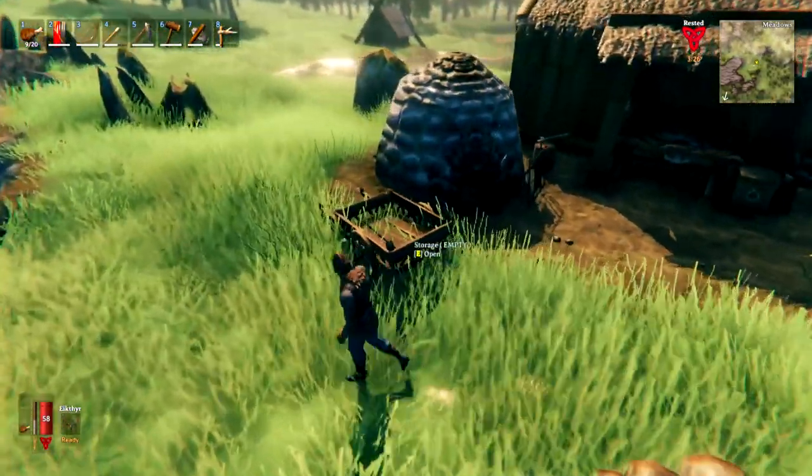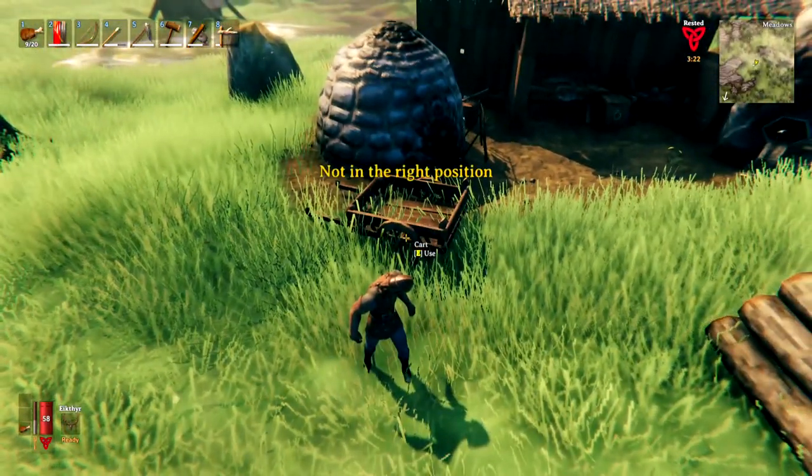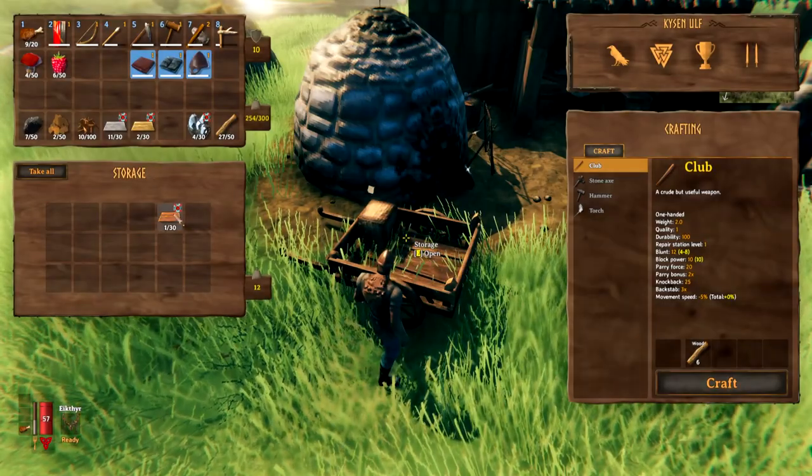Once you've done that you'll have your cart, which looks a little bit like this. If you press E when it says 'use,' you'll notice it will say 'not in the right position' — we're going to come on to that in a second. In terms of storage, you can open up storage here and put things into the cart.